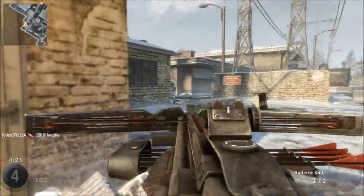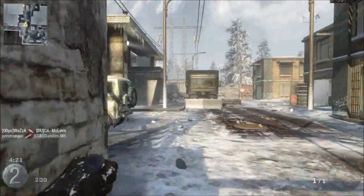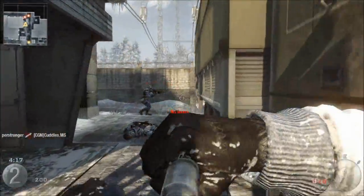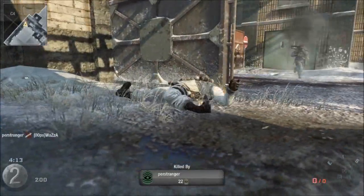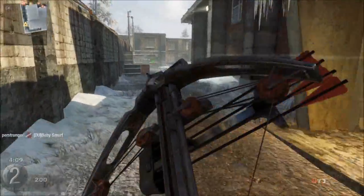Each crossbow hit is worth 100 points. Each stab is worth 25 points, so it takes 4 stabs for 1 crossbow hit or ballistic knife hit. And a tomahawk doesn't give you any points, but it sets the person you hit back to 0.